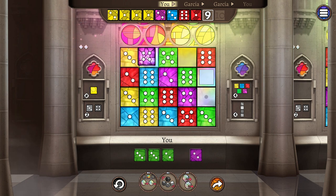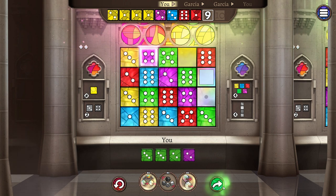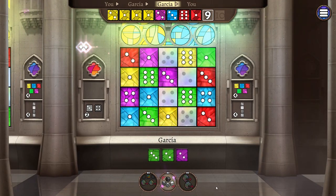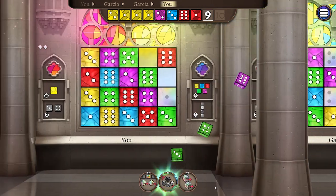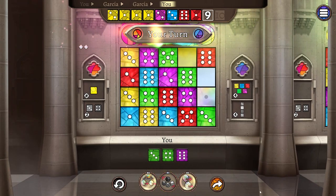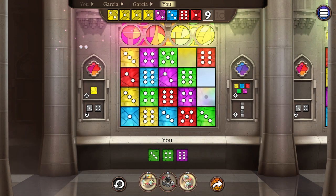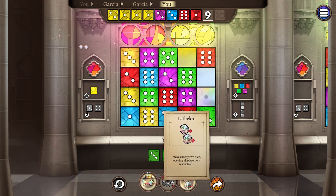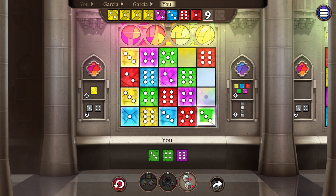I'm gonna take this purple four and put it up here to add to my set. Then Garcia's gonna get two goes — he takes the green three and re-rolls all the dice, which is perfect for me except he's now left me with stuff I can't use. So I can't move. I might have to skip a turn.